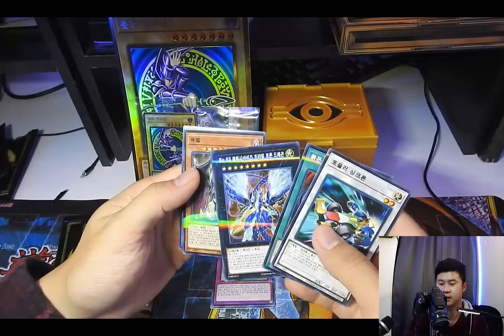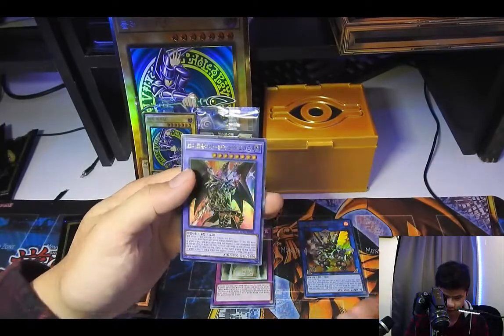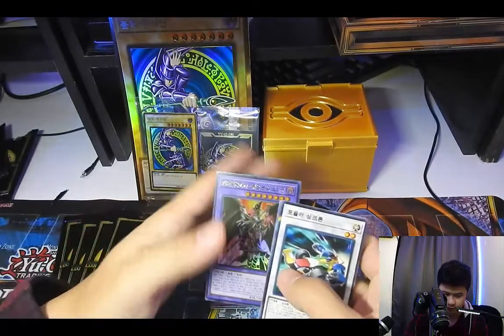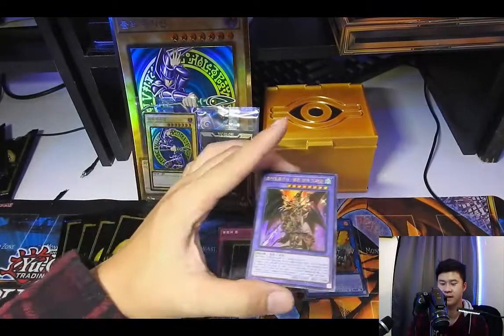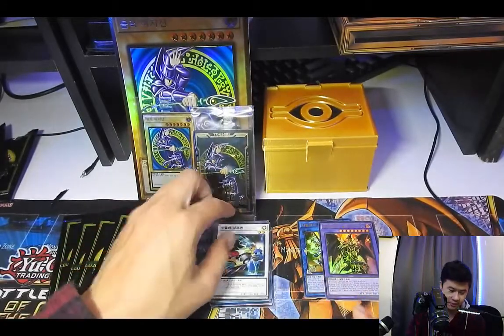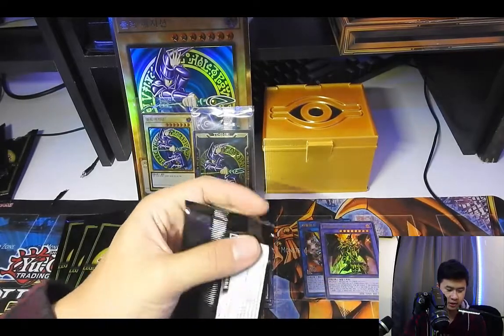Red-Eyes Fusion — we got a Dragoon! Sick, I don't need to look that guy up. Dang, awesome! You can pull some pretty good cards in this set.